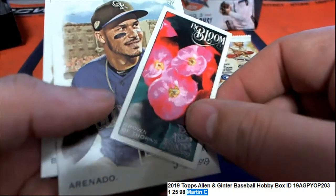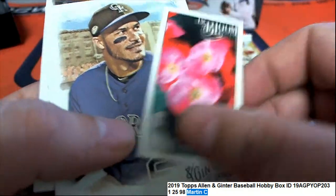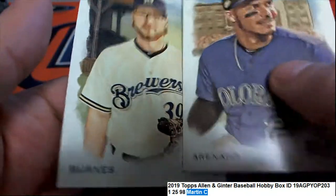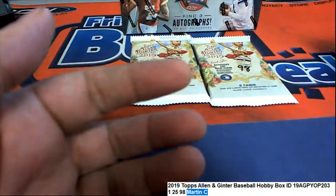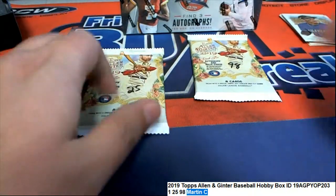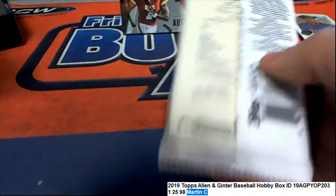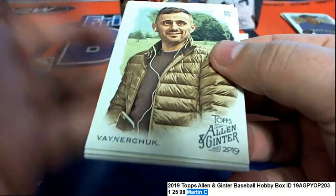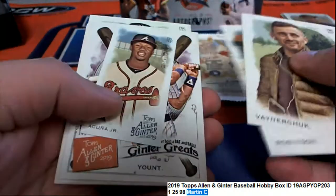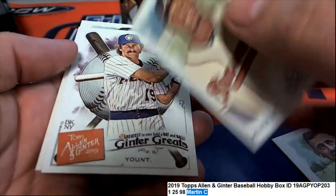Oh, is that a begonia? No, this isn't the begonia — crown of thorns. Silly stuff. All right, here we go, let's hit something big! Come on rip card — a Kunya mini.